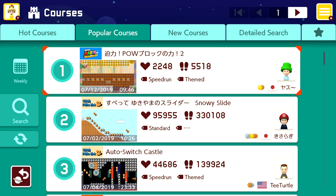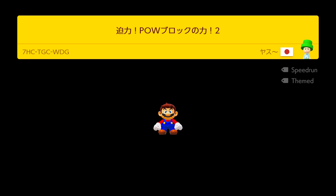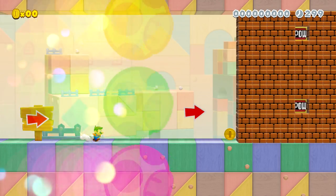The top 10 levels of this week — we got POW, that's all I can read in this. It's a Super Mario 3D World one with lots of POW blocks it seems, 78% clear rate. And of course you can see the course ID, so if you want to try any of these levels yourselves, go right ahead. I saw some ones in this top 10 that I'm really excited for, so that'll be cool.